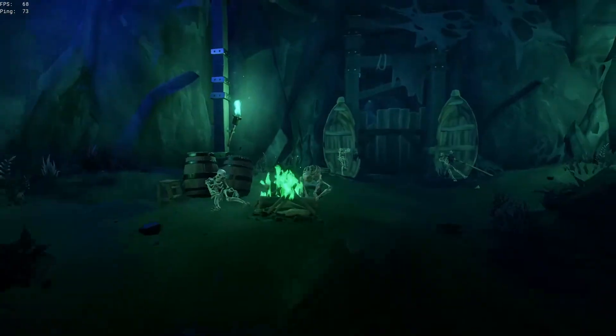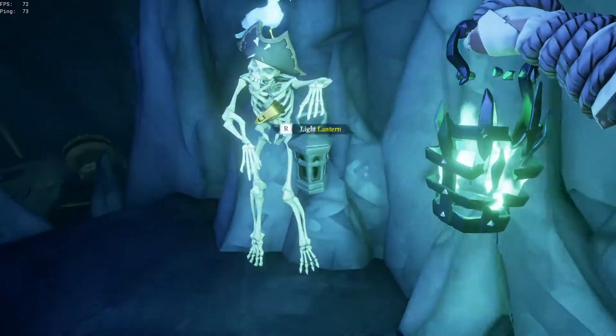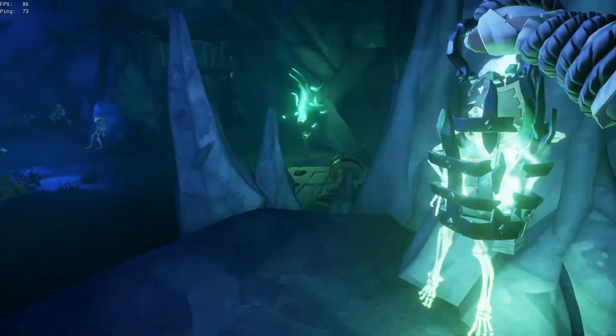For this first room, use your lantern to pick up the flame of souls. Then light the lanterns in the rowboats next to the door. For the next room, you'll see a skeleton holding a lantern. Use your lantern to light that.